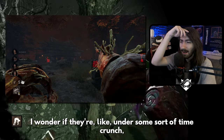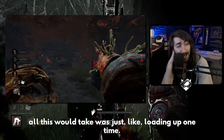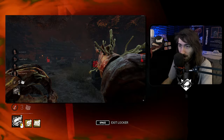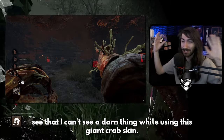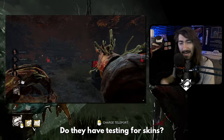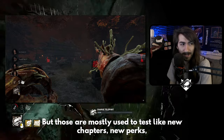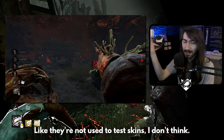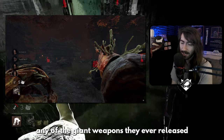I wonder if Behavior actually tests these skins before they put them out, or if they're under some time crunch. All it would take is loading up the skin one time, looking at it for two seconds, going 'hmm, I kind of can't see,' and you'd catch it immediately. I know about the consultant program, but that's mostly used to test new chapters, perks, and balance changes — not skins. Is anybody testing the skins at all?